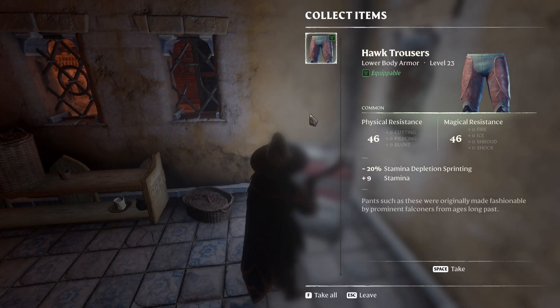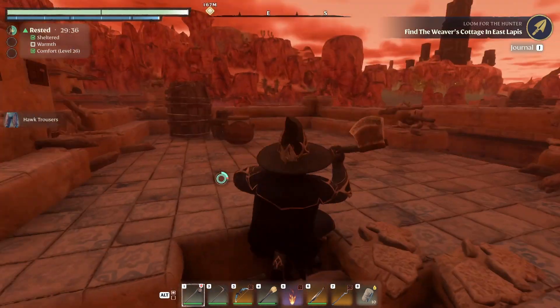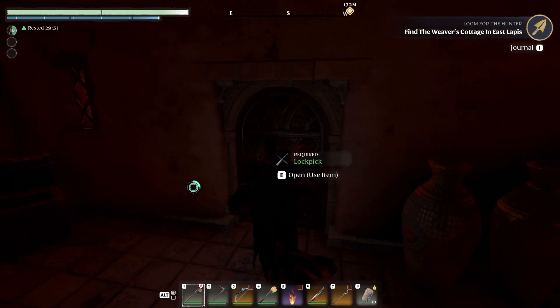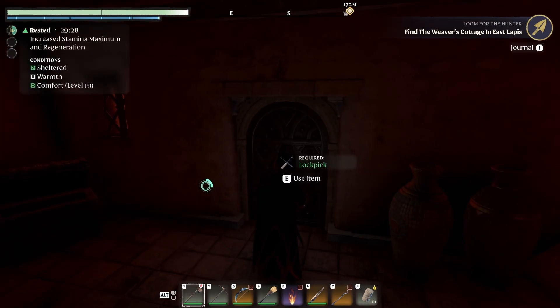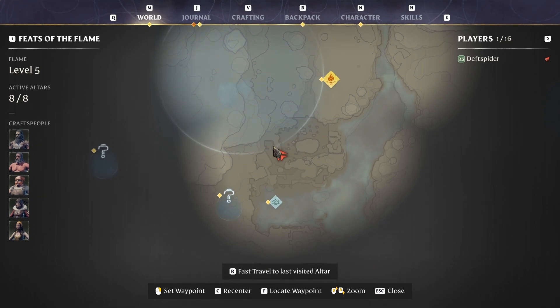Another silver chest right here with hawk trousers in it. This house is right above the one where we got the other item from. It's getting a lot darker now, so it's going to be hard to show you. So that's the house where the chest was in the basement, and this is the other house. We're still in that same little corner right here.